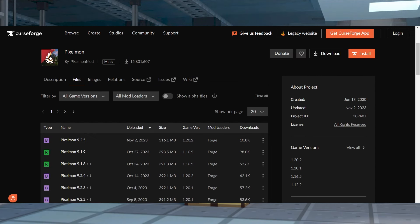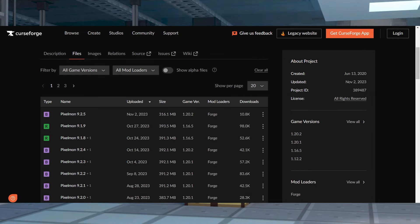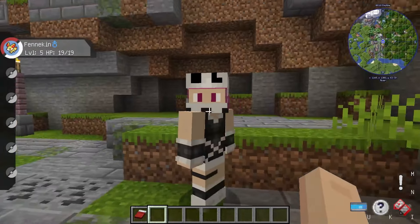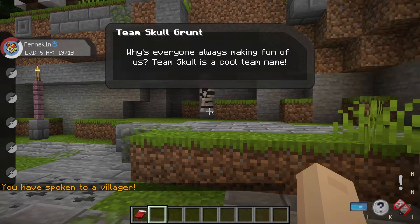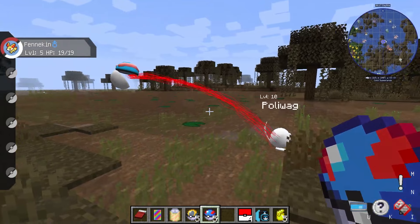Unfortunately, there are only two possible Minecraft versions to play with this standalone mod, which are 1.16.5 and 1.12.2 for Forge. As of right now, there is a beta version out for 1.20.1 and 1.20.2, but there isn't a full release yet. This does mean that you're pretty limited on mods that you can add to the game, and you can't really add any of the newer ones. That being said, another plus is that there aren't any dependencies for this, making it easy to set up.